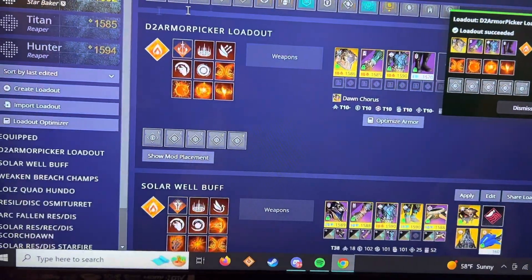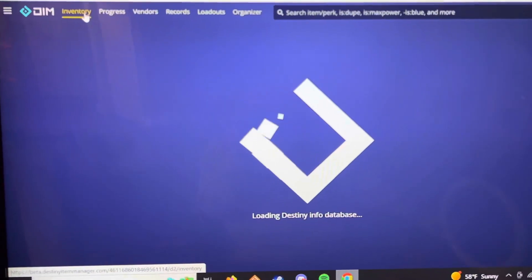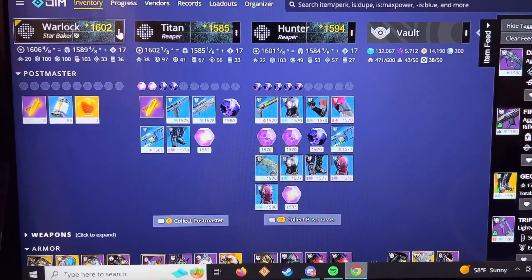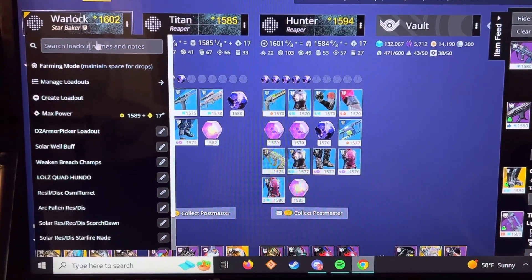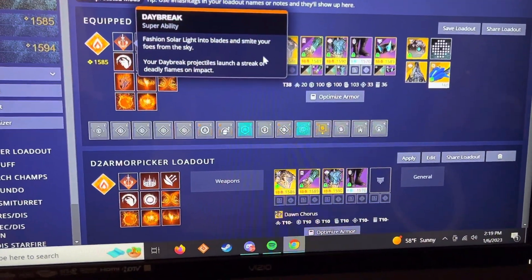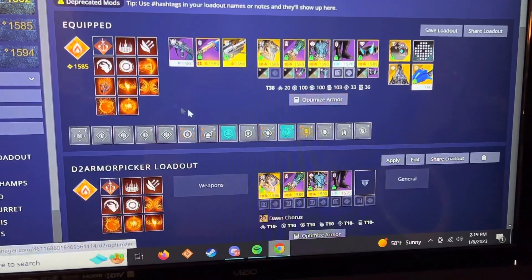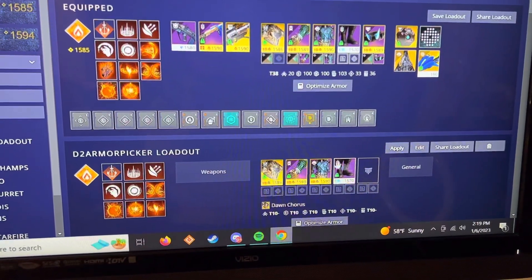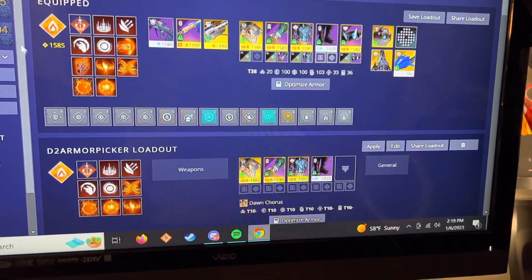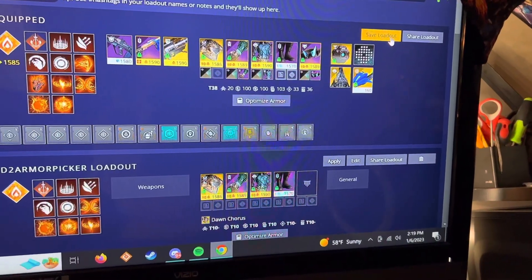Then resave it in DIM. On DIM, if you go to inventory - D2 Armor Picker did not equip the mods, it just kept the mods from the previous class. So after you do all that, go to your loadouts, click the equip tab, hit Save Loadout, and now you have your loadout saved.